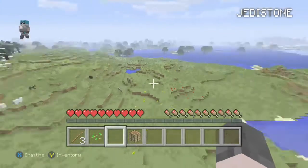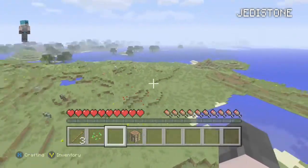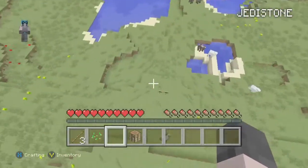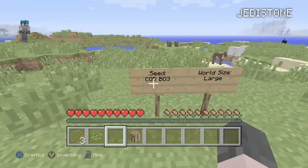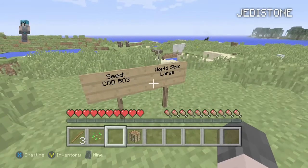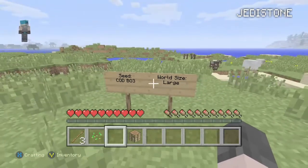At number 3 we have got a nice seed that gives you a nice flat surface area by the seaside, which is ideal. The seed is called CODBO3, which stands for Black Ops 3, and the world size is large. So that's a good one, on to the next one.